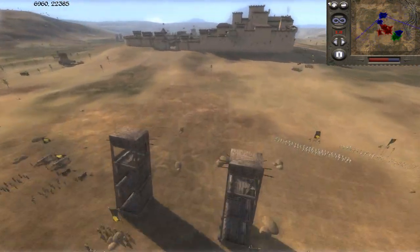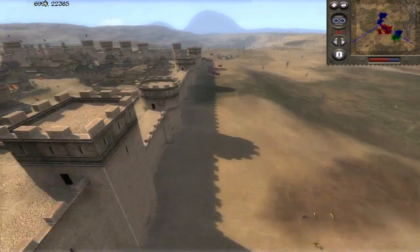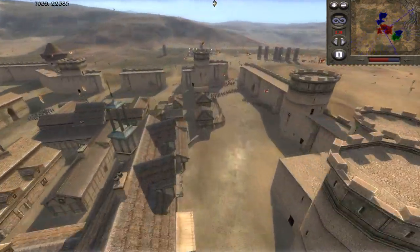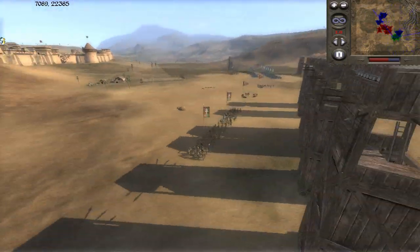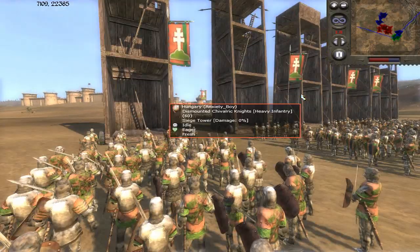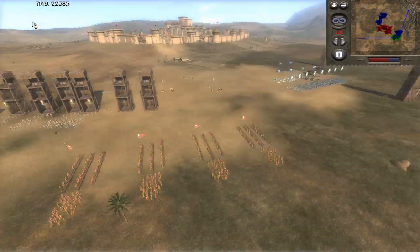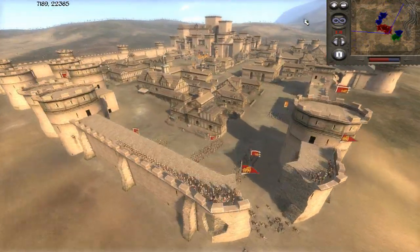Right now we're all just waiting, because we're all going to attack at the same time. That's another tip — when you're attacking with teammates, make sure to all attack at once, just to create as much chaos as possible. I've said this many times before in my other siege videos, but it is that important, because they can focus you if you're the first one in.